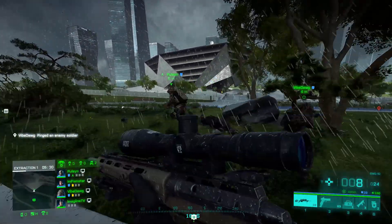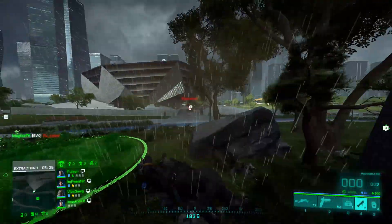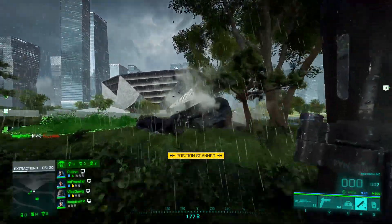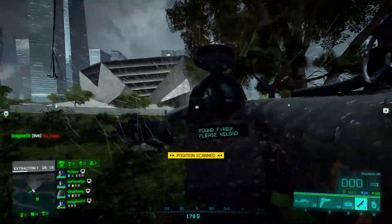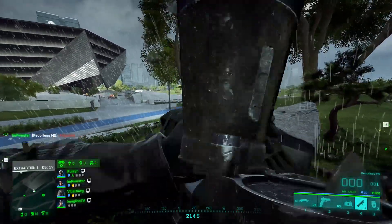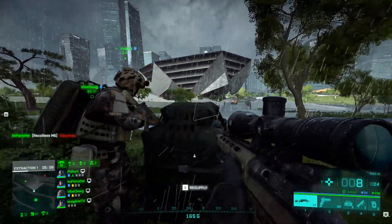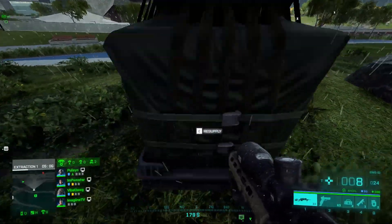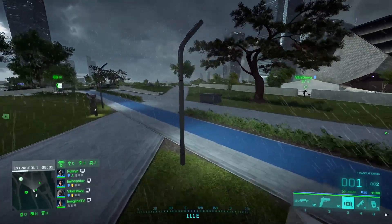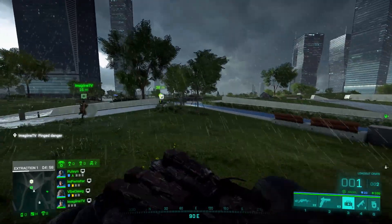Last up, I consider Iris to be extremely valuable, for no other reason than he has all the assets you need for securing objectives — whether it's getting down teammates and putting up a shield so you can revive them safely in open areas, or even during extraction. Putting his shield up in front of the extraction VTOL is extremely smart, not to mention his APS, because people do like to shoot rockets to kill all of you inside the helicopters while you extract. His APS combined with the shield is an amazing counter to ensure you can get in there and get out quickly.